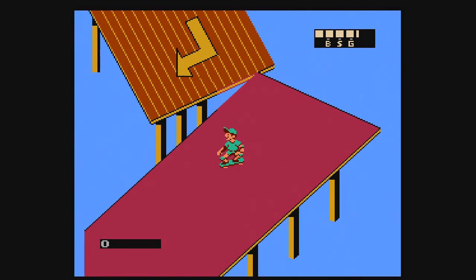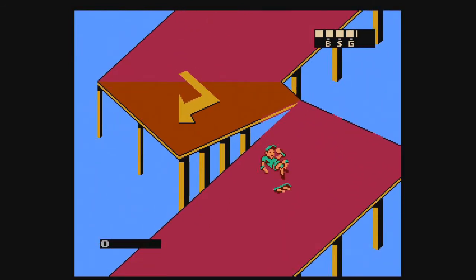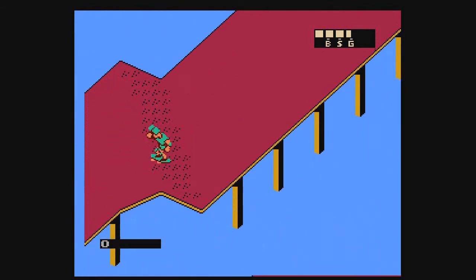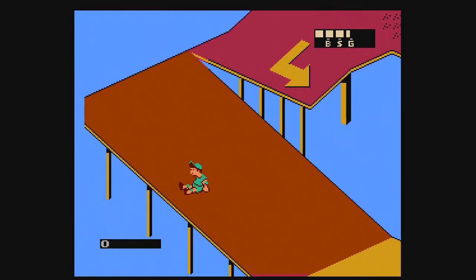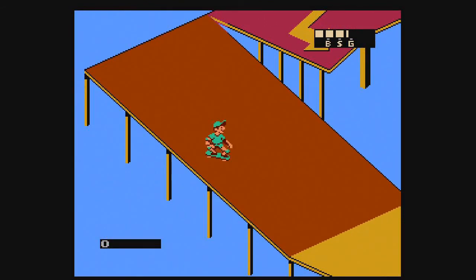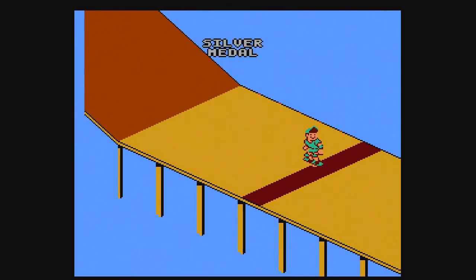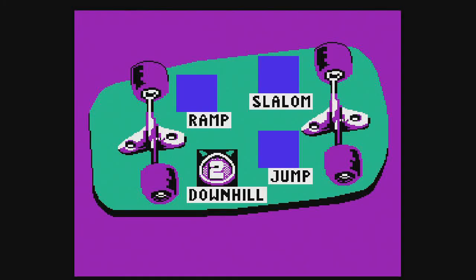Don't jump, don't jump — oh! On the right side you'll see it says BSG — that's an indication of bronze, silver, and gold. You gotta at least try to get silver. I got silver right there. They're gonna give you a cash prize and I think you can only do it once — you can't go back to it, it'll say closed.